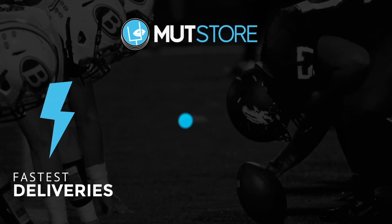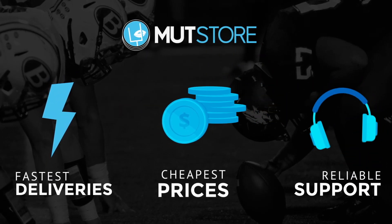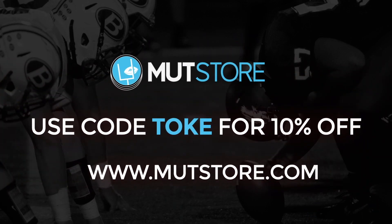If you guys need coins to pick up a player for your team, check out Mutt Store. Use promo code TOKE for 10% off.